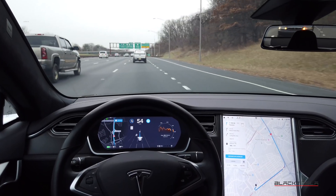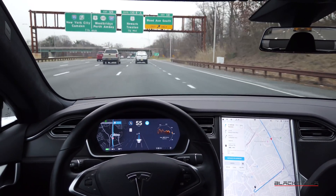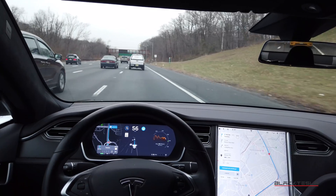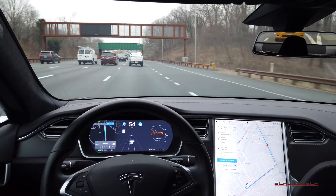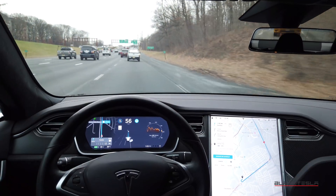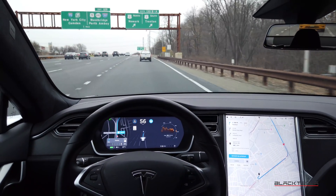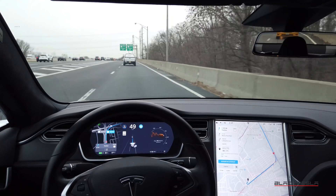Getting ready to come off on the exit. It's getting a little close to this line — I don't like that. Maybe a minor adjustment or correction to the neural net needed. This particular exit is close to a guardrail or barrier, and the issue they did not fix is the aggression for the exit. Even though I'm going the right speed, it still might take it fairly aggressively. I'll be prepared to take over as needed.